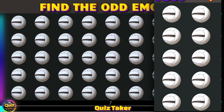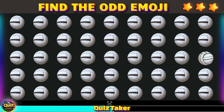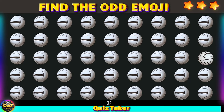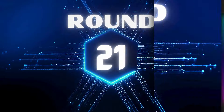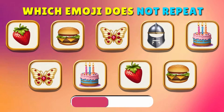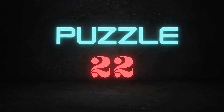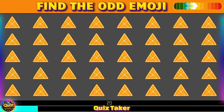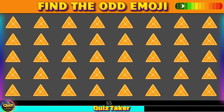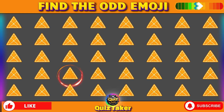Round 20 — can you spot the odd emoji? Yes, it's the cute one. Round 21 — can you find the odd emoji? Yes, it's the cute one. Round 22 — find the odd emoji. Wow, there it is right here.